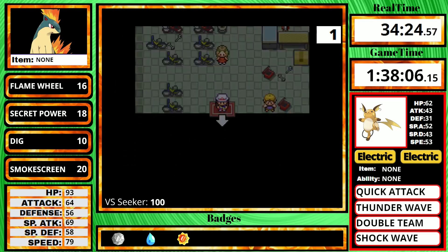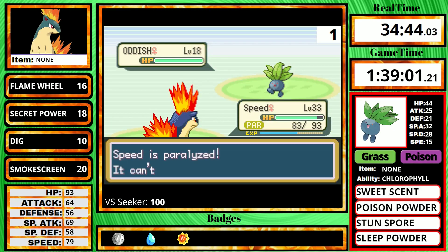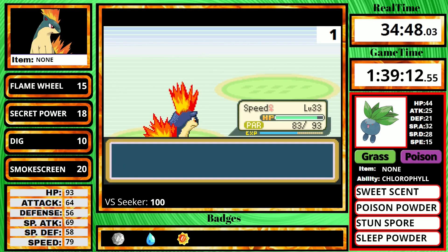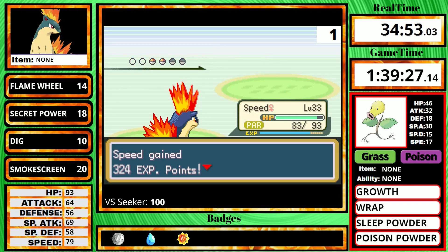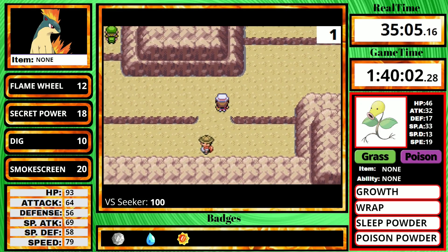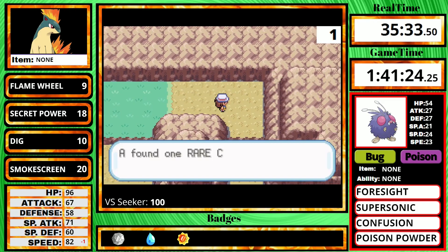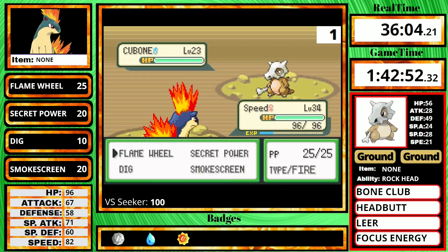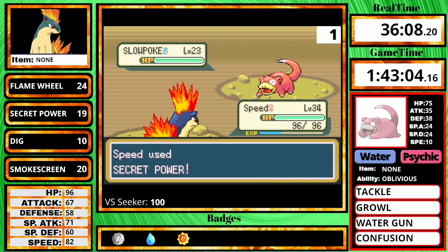I register the bike and fight the Route 9 Rock Tunnel gauntlet of trainers. The Youngster last was not supposed to be difficult, but I forgot to heal my paralysis off — it didn't really matter though, because the para-flinch strategy really does not work in Gen 3. I also grabbed the TM for Aerial Ace, same reason I grabbed Brick Break — just in case, because Quilava can learn it. I then get the Rare Candy here and enter Rock Tunnel. I thought the Cubone in here was going to be quite difficult, but luckily Bone Club did not do enough to kill me.